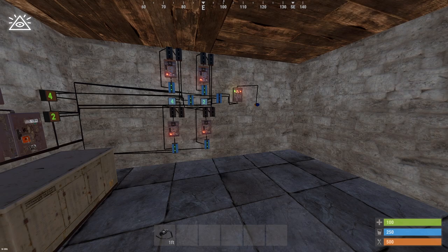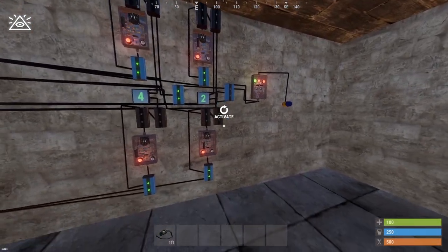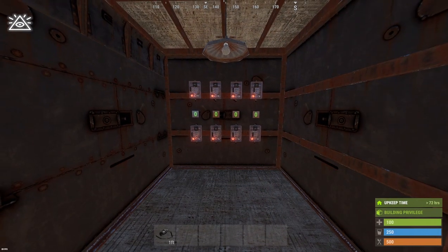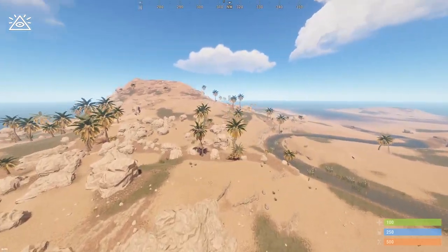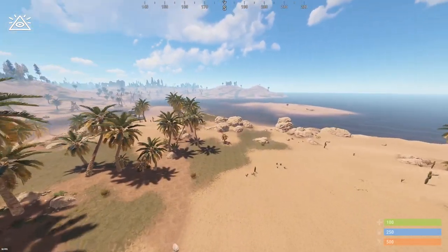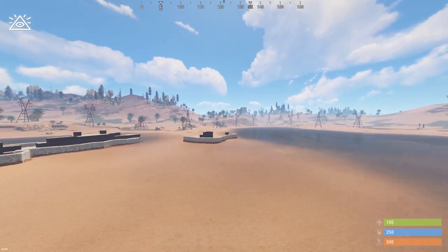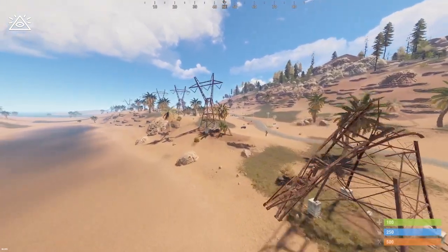Of course, when you make this in a base or anywhere else, you want it a lot cleaner — you'll move all the electrical branches and blockers behind a wall so they're not seen. This is how it will look if you have the blockers and electrical branches hidden away. Thank you for watching. If there are any questions, put them in the comment section below and I'll be sure to answer. If you want me to make a video where it's optimized, let me know in the comments. Thank you for watching and have a great day!